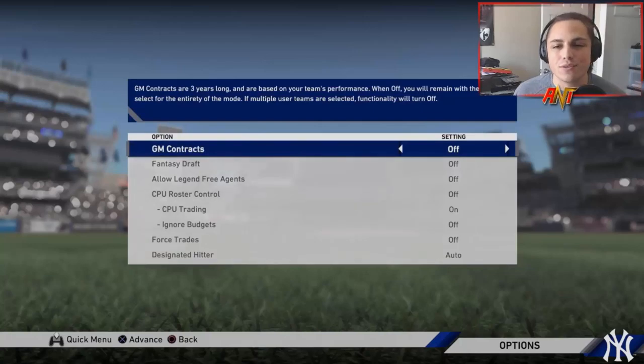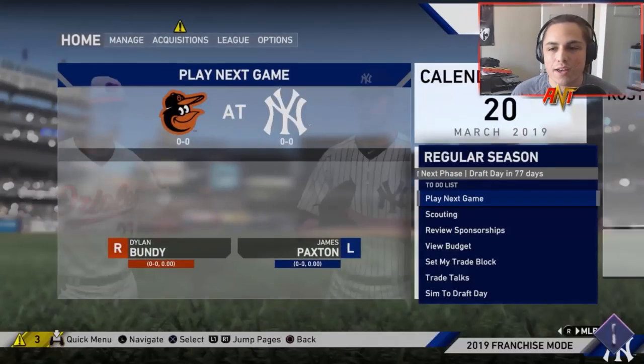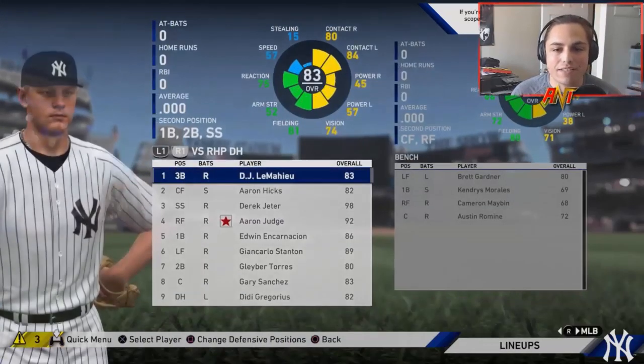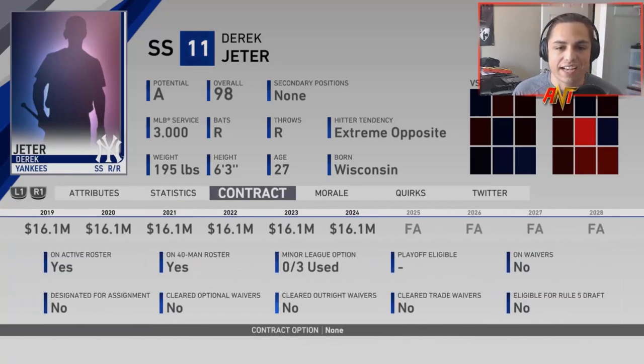Everybody knows who Derek Jeter is — 3,000 hit club member, captain of the Yankees, shortstop known for his jump throws from the outfield to first base. He's a legend for a reason. We have a 98 overall — I went to the player vault and selected the highest rated Derek Jeter available. High contact numbers, good vision, discipline, and clutch. Fielding is through the roof, some decent speed as well. Power numbers are a little low, but he wasn't known for his power.